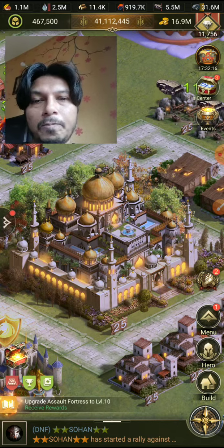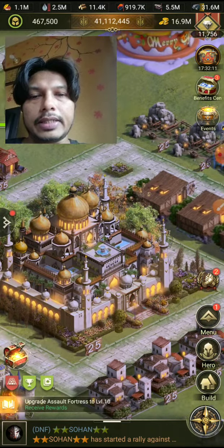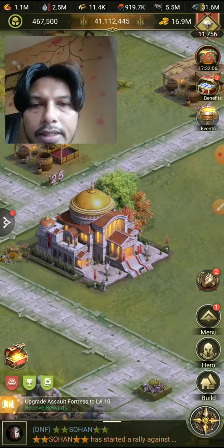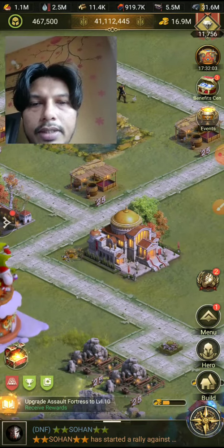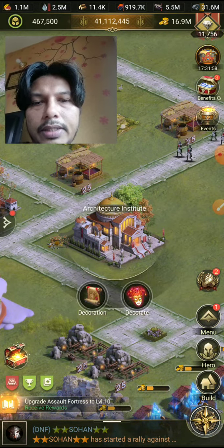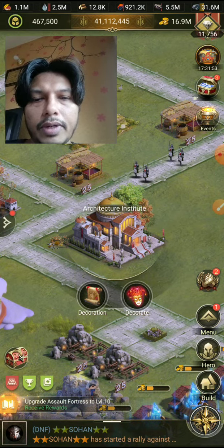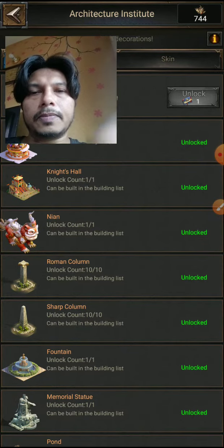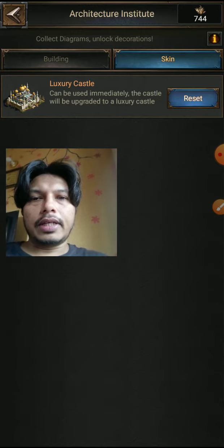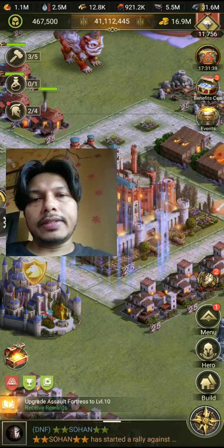Okay, there is an Architectural Institute inside your castle. After going to the Architectural Institute, you need to go to Decoration. Click Decoration, then you need to go to Skin. I already got the luxury castle, so I can reset it to show you.